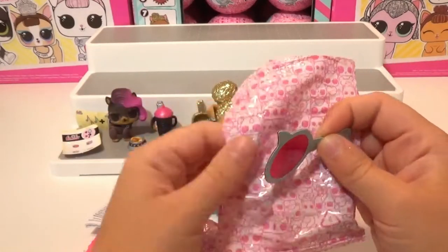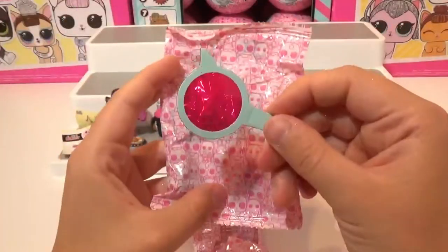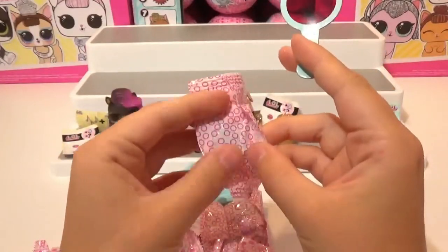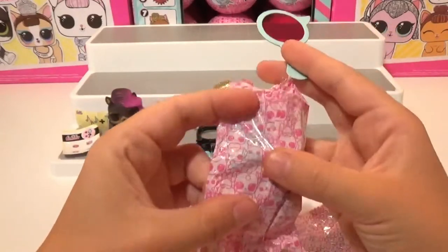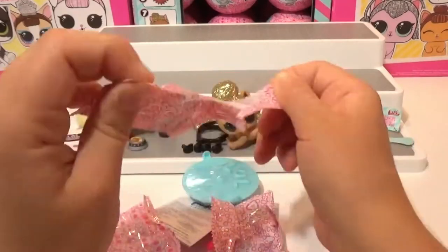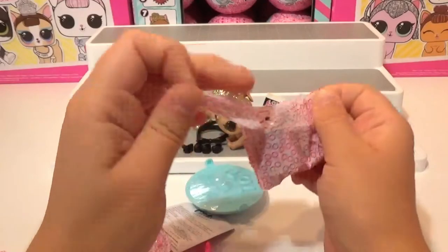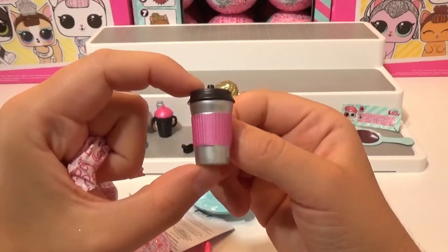You can also see the hidden messages on here — it says open me, LOL, Surprise, paw prints, what's inside, open me. Our first blind bag is a shovel that looks like a little kitty. Water bottle — it's like metallic silver with pink. Very cute.